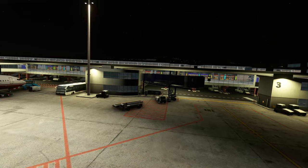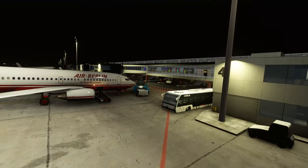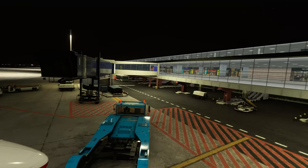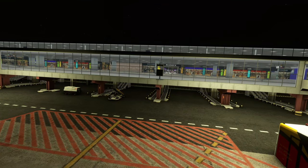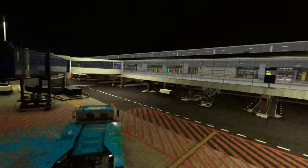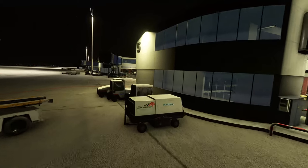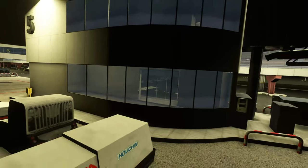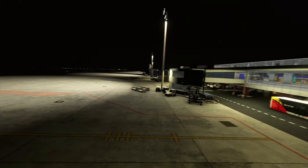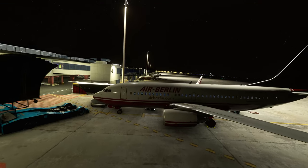It seems a little interesting that the jetways are so dark and not as bright as the rest of the apron, because in real life light is scattering all around — so that's a little surprising. However, the scenery itself is looking pretty good, and for the price point at which this is sold this is absolutely fine. It would be nice if we had a little bit more 3D detail inside those buildings, especially since they are so close to where you are actually parking at the gate.